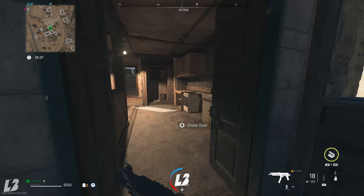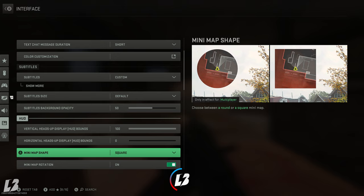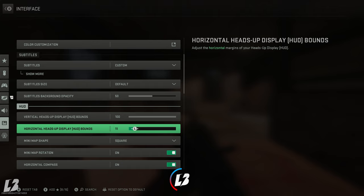Now I'm going to show you guys what the setting is. Go into the menu, go to settings, go to interface, and within the interface go down to the bottom where it says 'Horizontal Heads Up Display Bounds.'